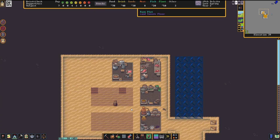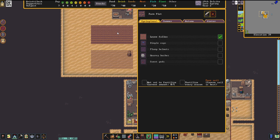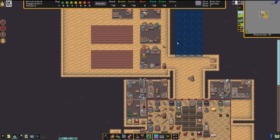Most of the automation that the fort needs is done at this point. I'm going to do pigtails because we need some way of clothing our dwarves, and plump helmets during the same season. I can get started on plump helmets right now in fact, because we may need them.